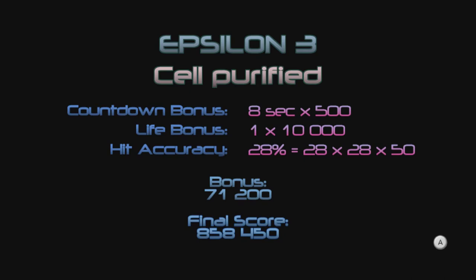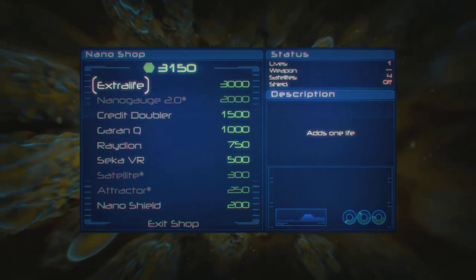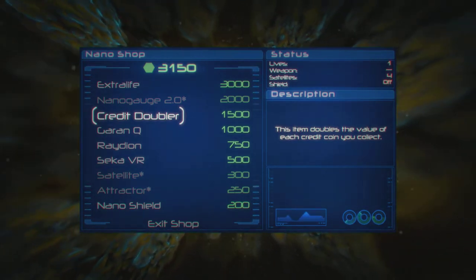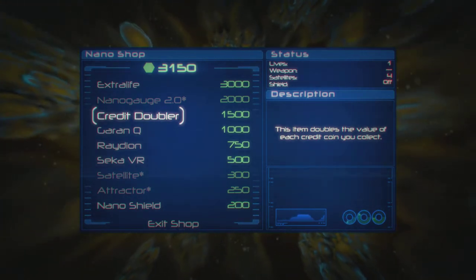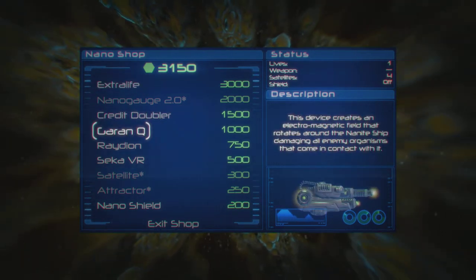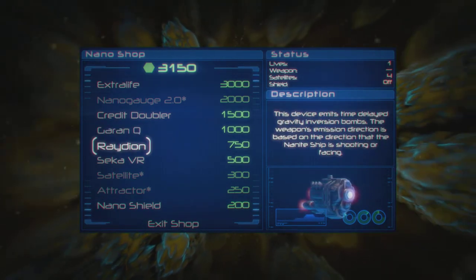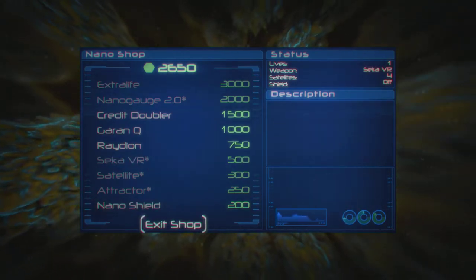Not too bad — that's probably my highest score. What can we buy? I've used a life so I might pick up an extra life. The credit doubler doubles the amount of credits you pick up — it's useful but something you want to buy early on. I've only got one more cell left so there's no point buying that now since I don't get to go to the shop after the next stage. I might go for the Seka again — I'm assuming that's how it's pronounced, though it could be Seca. Would make more sense.